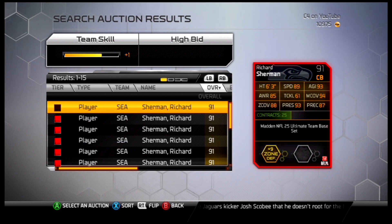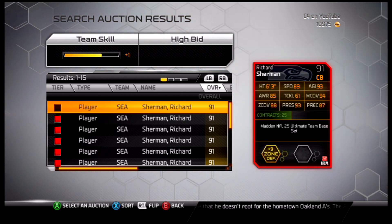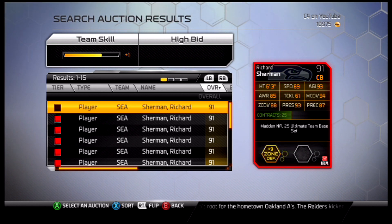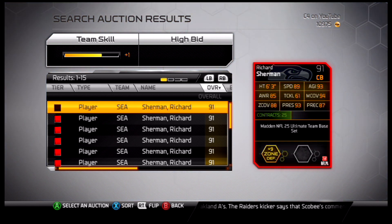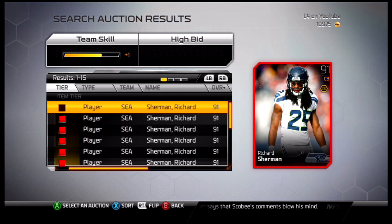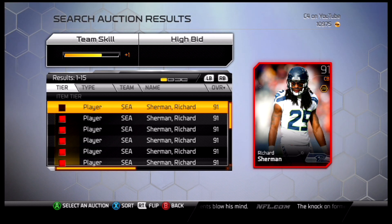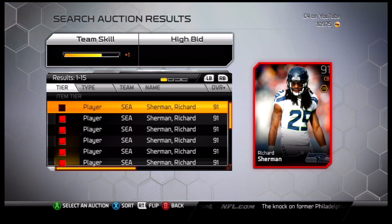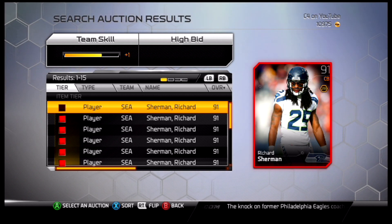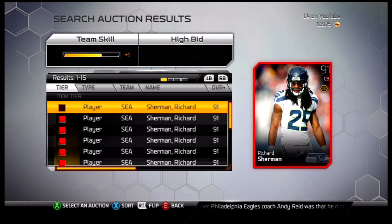6 foot 3 — holy shit, I didn't think he was that tall. 6 foot 3 with 89 speed, 85 awareness, 61 tackling, 94 man, 88 zone, 93 press, and 87 precision. This guy's an absolute animal. He's costing 45,000 — people are trying to price lock him. But an insane defensive back, got almost everything. If he had a couple more points of speed he'd be completely overpowered. That's why he's number 2.